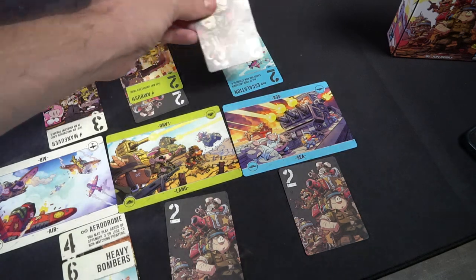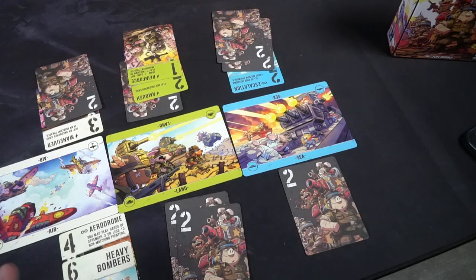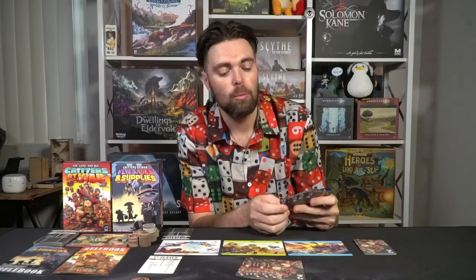Each round plays differently based on how the locations rotate and the cards associated with them. For instance, air cards that give bonuses to adjacent locations are stronger or weaker depending on whether the air theater is in the middle or on the end of the board — changing how your cards function. Some rounds are better for certain cards than others. There are powerful sixes with no abilities like the Super Battleship, and cards like the Escalation card — an ongoing infinite card — that makes all your face-down cards worth four instead of two, which can secure you victory.